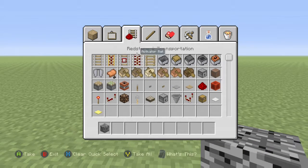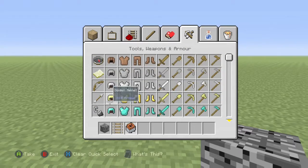First we need the track and minecart TNT. Then we need flint and steel.